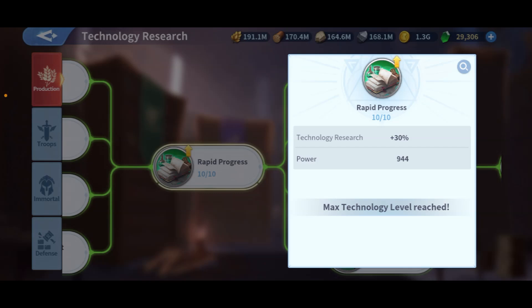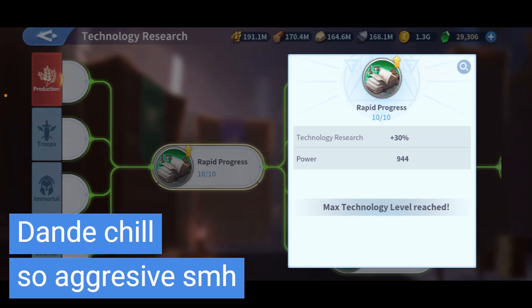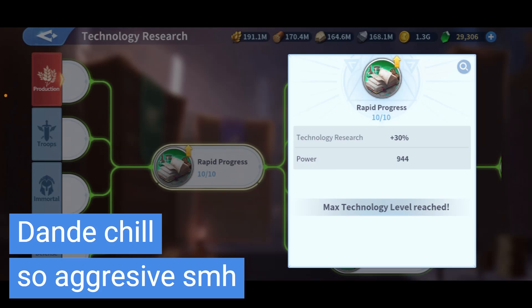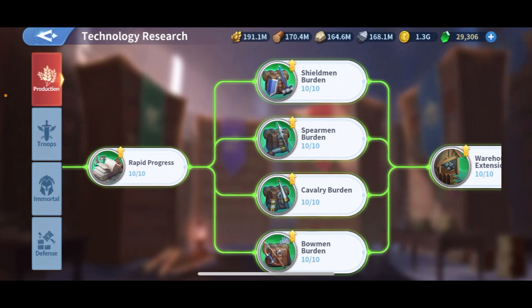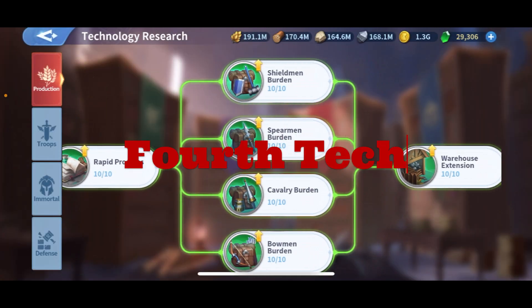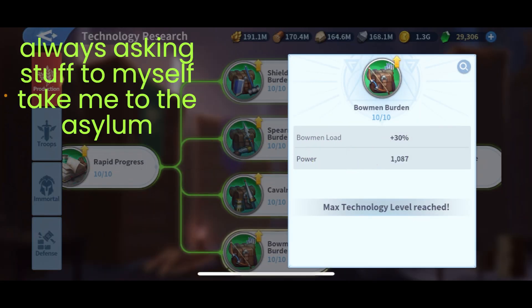If you're rushing technology without this maxed, you are wasting speed ups because you're not getting the 30% reduction. I've seen people with everything maxed — all PVP maxed — but this technology is not max, and you waste a lot of resources. You even waste money if you were buying speed ups.